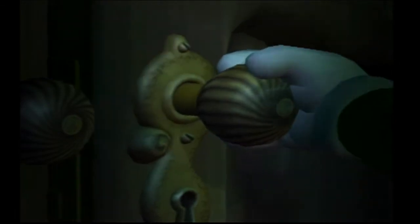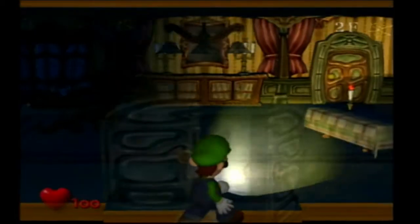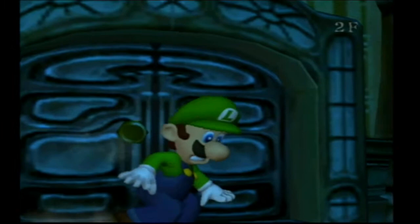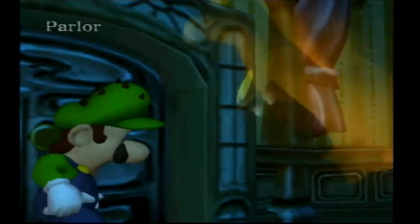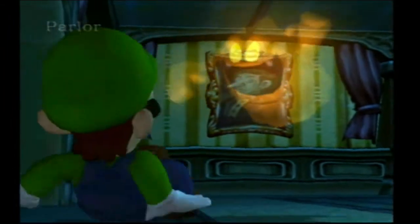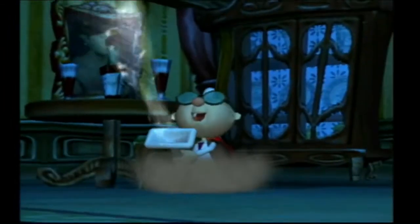Open the door slowly and enter this room - the Parlor. I think this house belongs to this person. I think we better leave. Or it might belong to this guy.